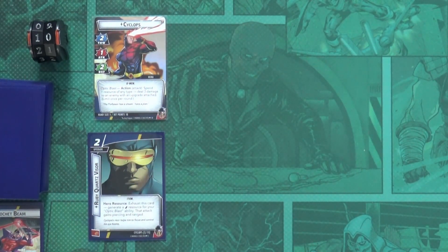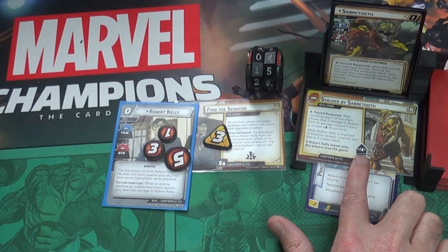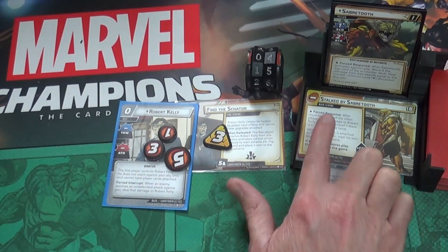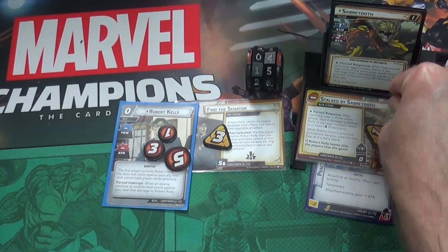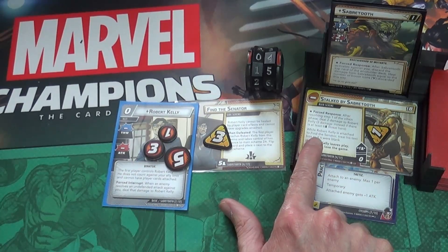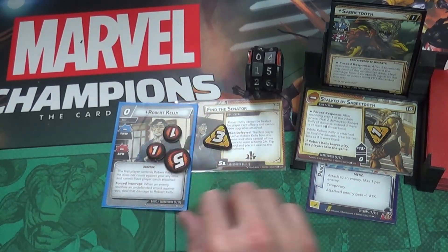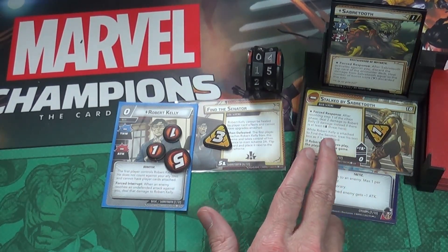Once everyone's drawn up, you ready and un-exhaust all cards in your play area - that is the end of the hero phase. Then we move to the villain phase. The first step is to accelerate the main scheme by one per player, with an asterisk reminding us to do the forced response. So we add one threat per player to the main scheme.